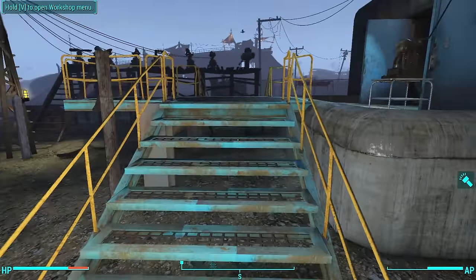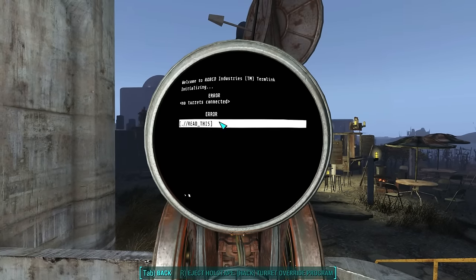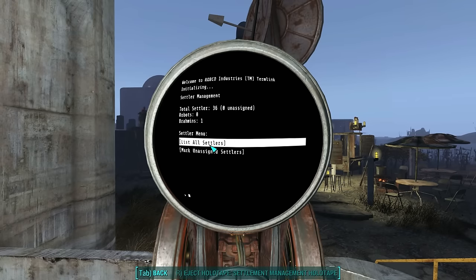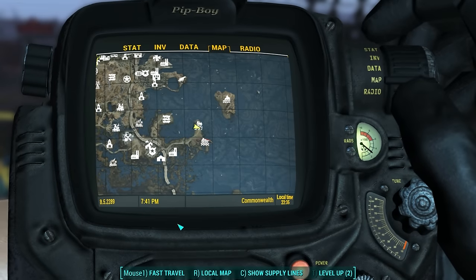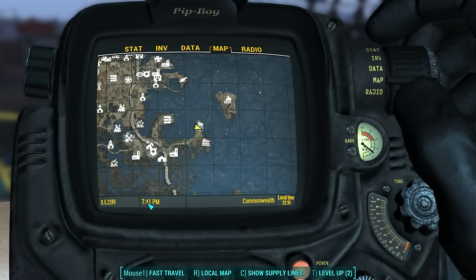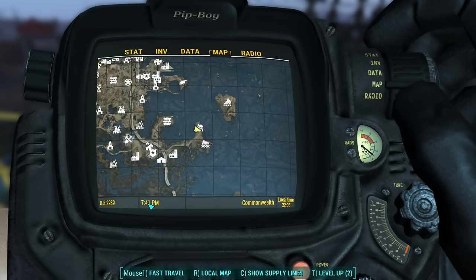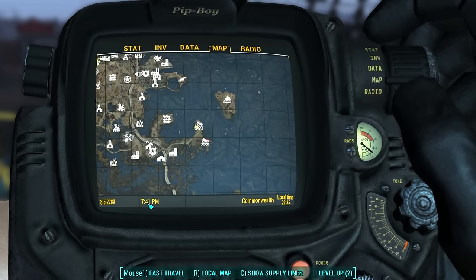All of my settlers are now assigned. Let's check the software once again to be sure. Zero unassigned — 36 settlers in this settlement, all working. The time is 7:41pm on August 5th. I'm going back to Finch Farm to spend another 24 in-game hours, and then we'll come back to the Warwick Homestead. We'll see if 50 caps have appeared in the workshop — that will tell us whether or not we have to have unassigned settlers for our settlement to generate money.